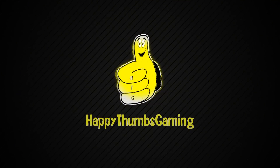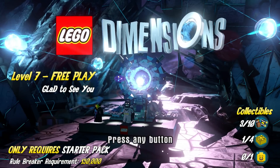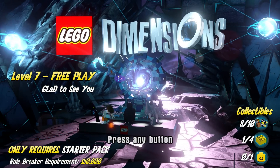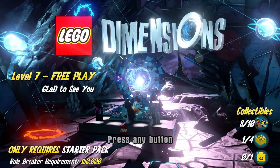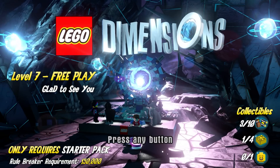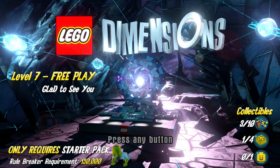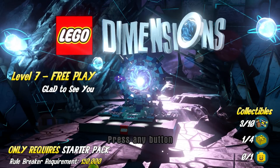Happy Thumbs Gaming! Hey everybody, it's Brian with Happy Thumbs Gaming and today we have a LEGO Dimensions video. This one happens to be level 7 free play, called 'Glad to See You.' This is the free play level for LEGO Portal, and it only requires the starter pack to get the many kits involved. The Rule Breaker requirement is set at 150k and we're going to get a gold brick for getting that Rule Breaker.